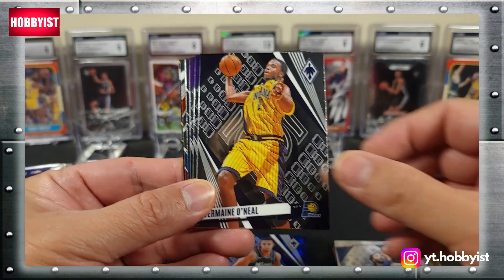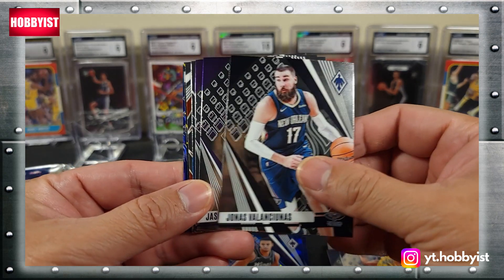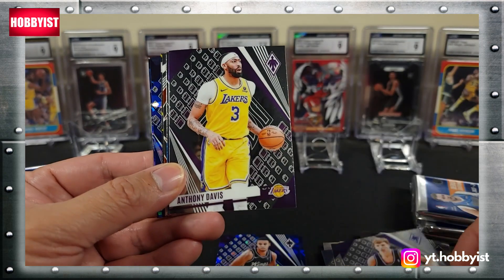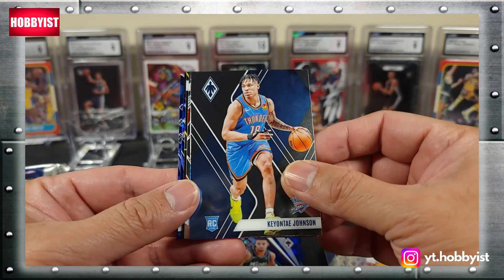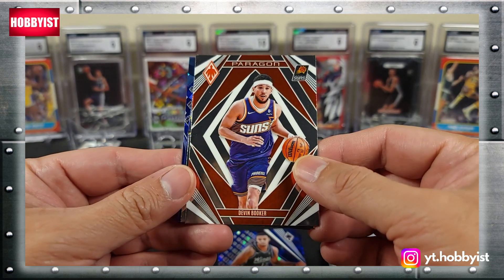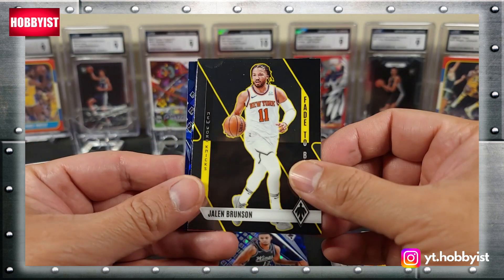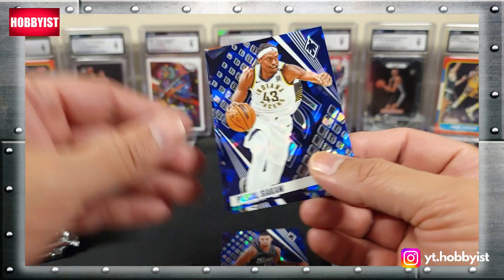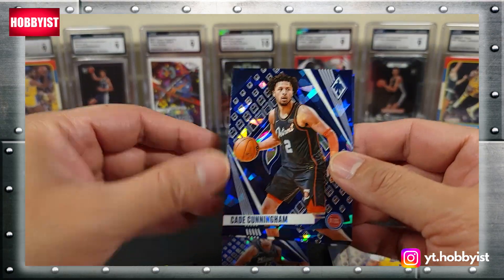Derek Rose, Jermaine O'Neal — haven't seen that guy in a while — Jonas Valanchunas, Jason Williams, White Chocolate, Anthony Davis, Keontae Johnson on the base rookie. And there is a Paragon Devin Booker, Jalen Brunson on the fade to black, Pascal Siakam, and Cade Cunningham.